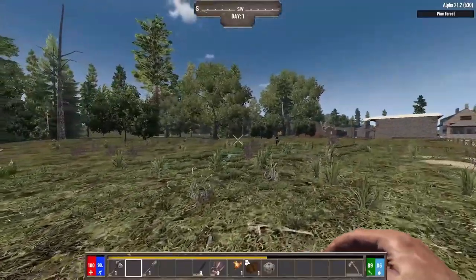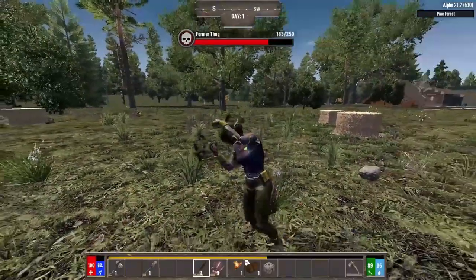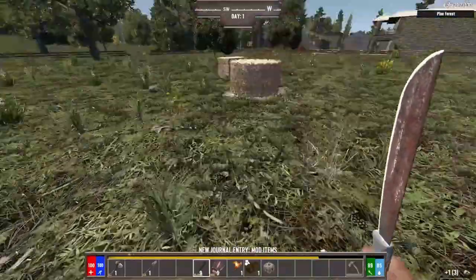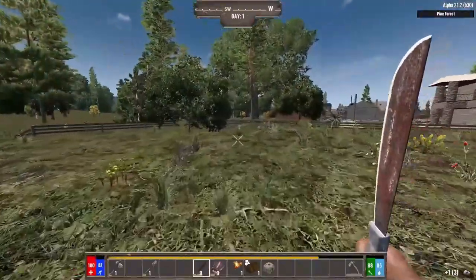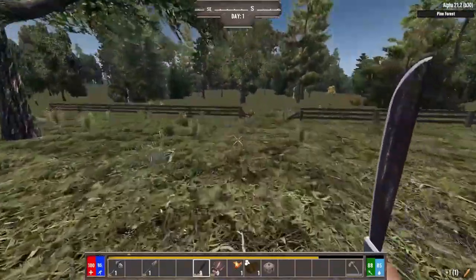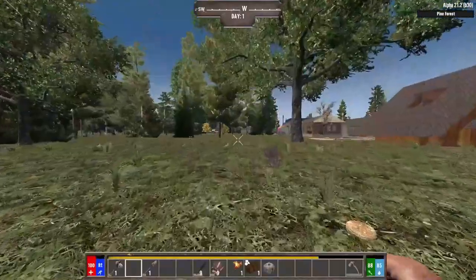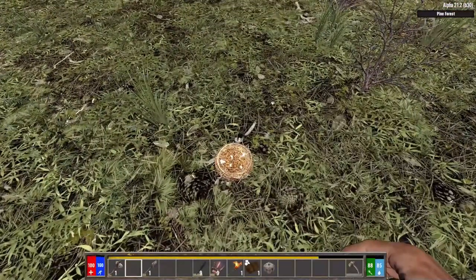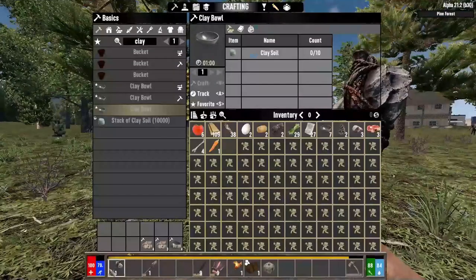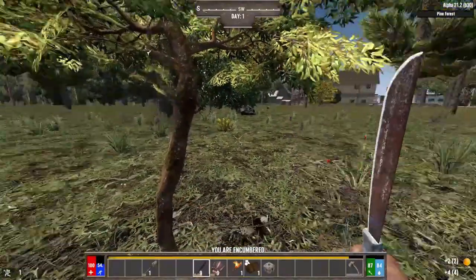We're going to want to get apples, then we'll set up a base. For now though, we've got to get this XP. You may have noticed there are different zombie models in the game here too — there are a lot of new things added with the Darkness Falls mod that should just be part of the base game. Carrots — yummy. I think those might be orange trees. There's just so many things to do — for now we are just tree hunting. Got to repair this thing already? Really? Machete isn't exactly the proper tool for this.